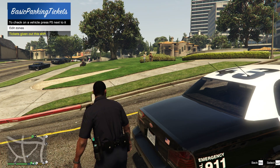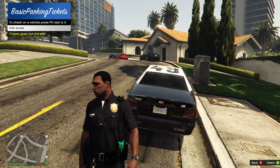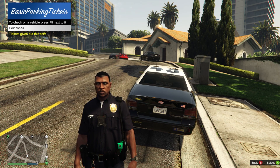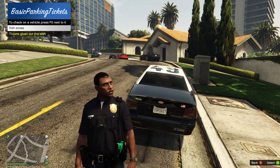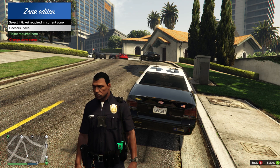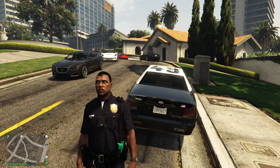I'll also hit Q and you'll see we can now open our Basic Parking Tickets menu. We can edit zones, check on a vehicle by pressing F5 next to it, and see tickets given out this shift. Let's hit Edit Zones — Caesar's Palace ticket required. There you go.